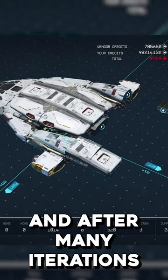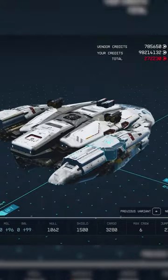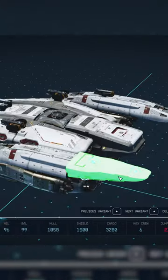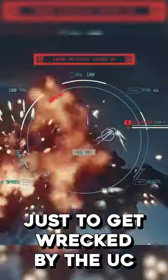After many iterations of these cool wing things, we got the star we wanted. Then decided to take it out into space, just to get wrecked by the UC.